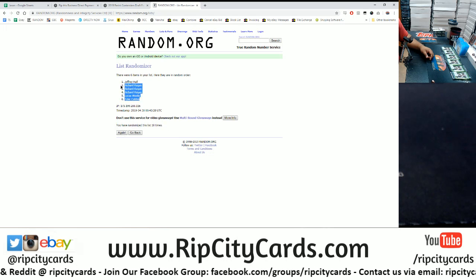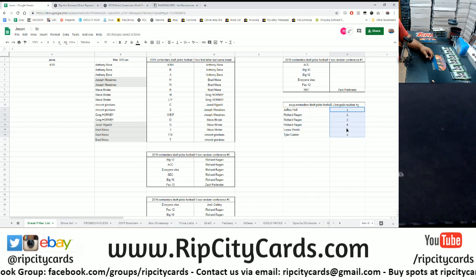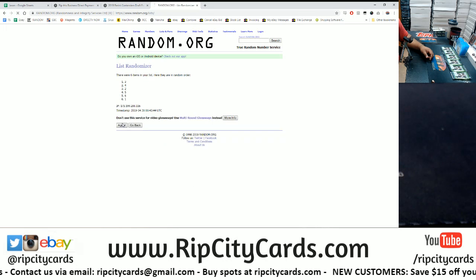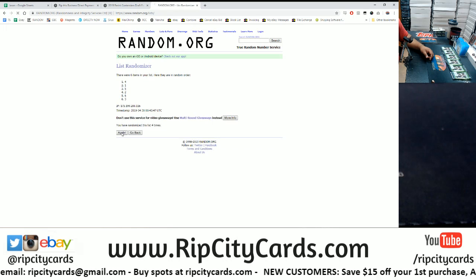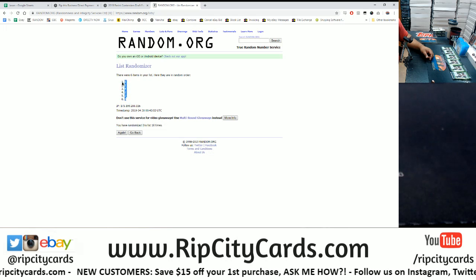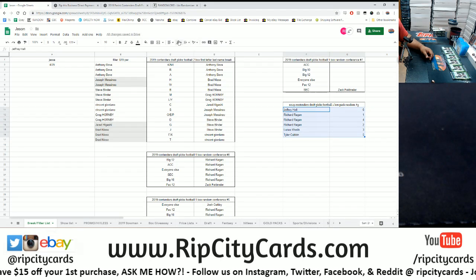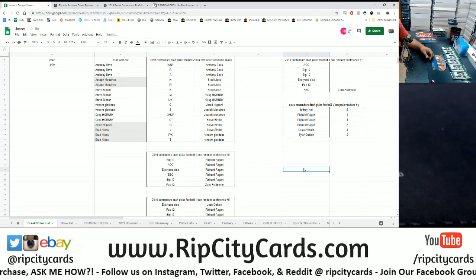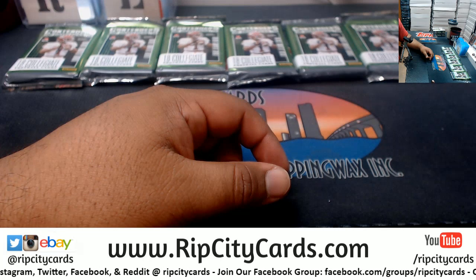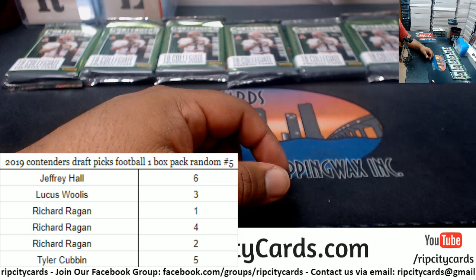Ten — boom — ten times. Copy that, paste it there. Now who's gonna get what pack? As I've numbered each pack one through six, here we go, good luck. And the money shot — ten, boom, ten times. Copy that, paste it. Let me put this alphabetically, and now let's show it to the world.